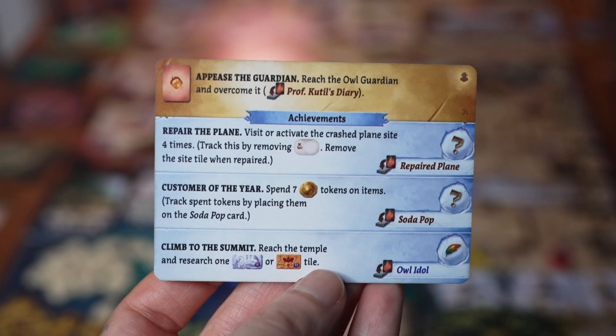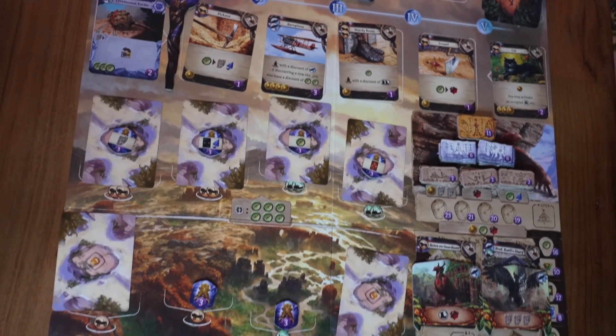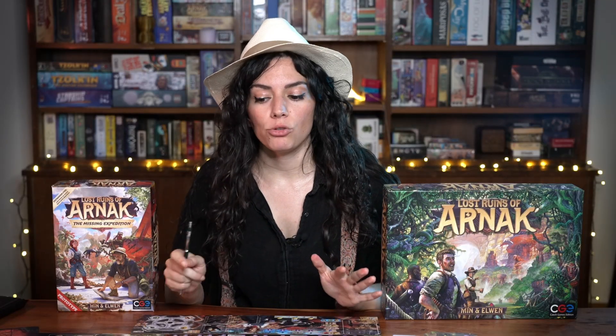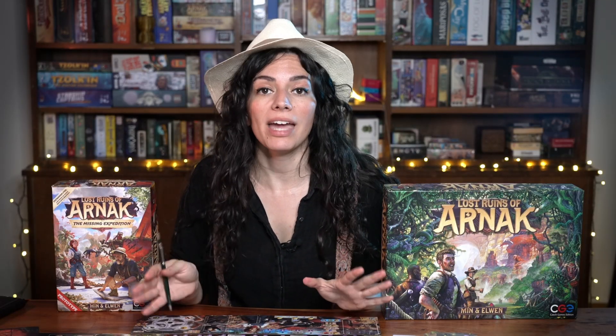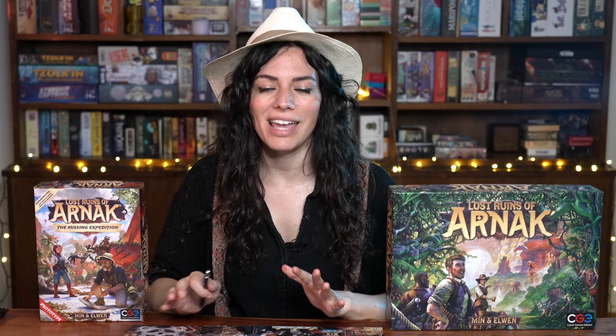In the solo mode, you play against an automaton rival while also striving to fulfill tricky goals across unique story scenarios that thematically change the board layout and some of the mechanics of the game from mission to mission. So whether you played the free print-and-play version or not, there's a lot of new twists to the experience and two new chapters that we think you'll really enjoy.